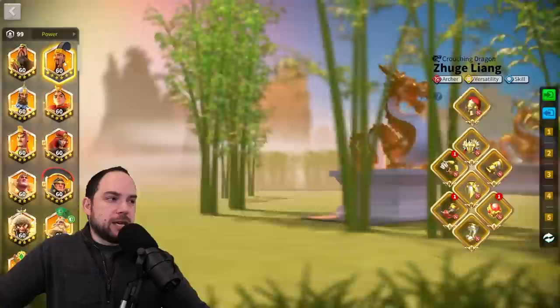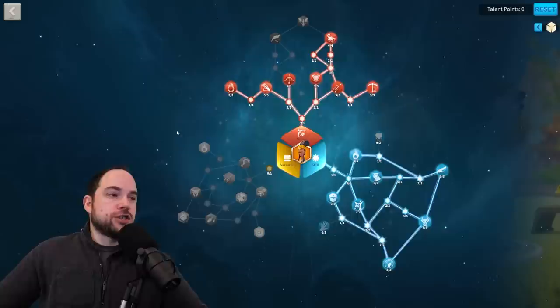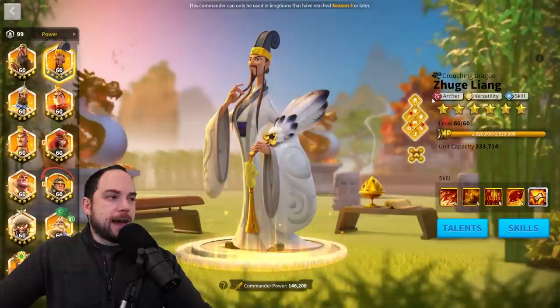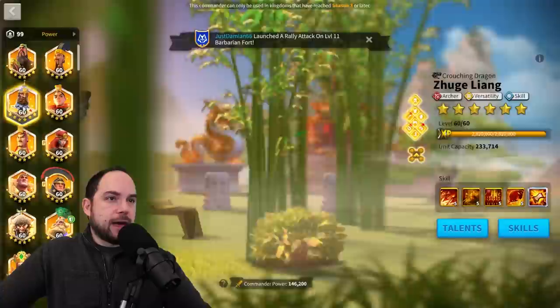Your Zuge Liang talents should look like this. This is true if you're using E Song as well, or if you're using Boudicca Prime. You really want to generate rage to go first — this makes a huge difference in this game mode. Wedge formation would be the pick for both Guan Yu and Zuge Liang. Nevsky's talent build is very standard — this is the build you would use for open field as well.